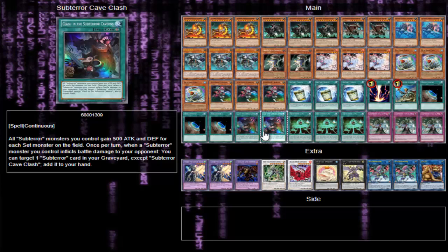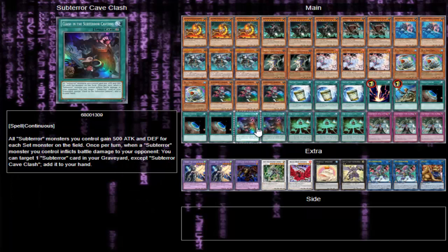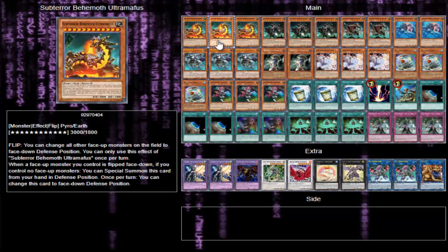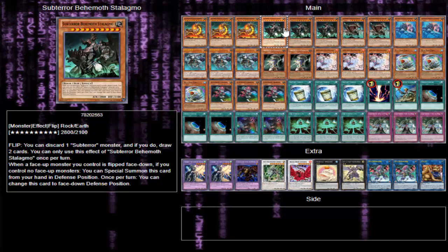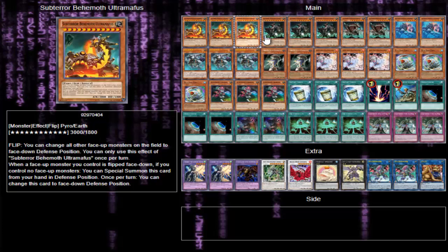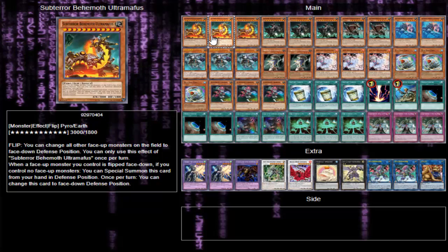Subterror Cave Clash — when you inflict battle damage with a Subterror monster you can target a Subterror card in your graveyard except Cave Clash and add it to your hand. I'm considering bumping this to three and putting Instant Fusion down to two, just because you want to recycle this as much as possible. Your Subterrors get massive attack for each set card on the field, so Ultra Moffis can be like 6000 or 7000 attack — it can get ridiculously big.